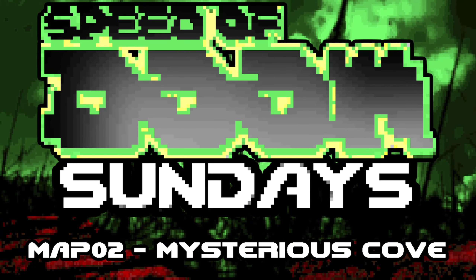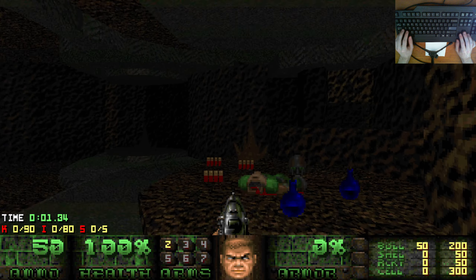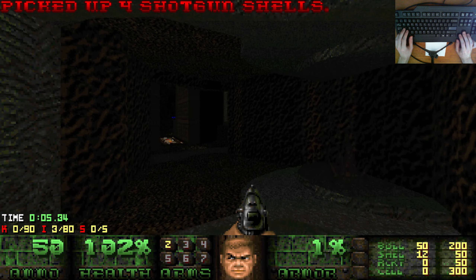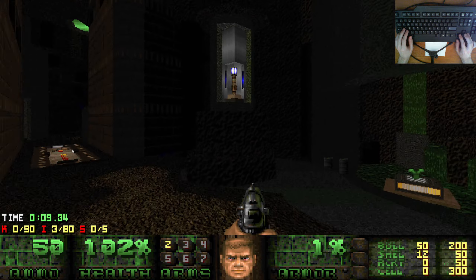Speed of Doom Sundays, episode two, map two - Mysterious Cove. Let's get straight into this one. It's only map two, it's probably the easiest one in the entire WAD. Map one wasn't that hard, so that should give you an idea of what we're dealing with here.